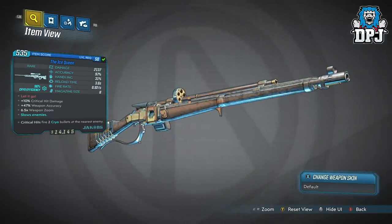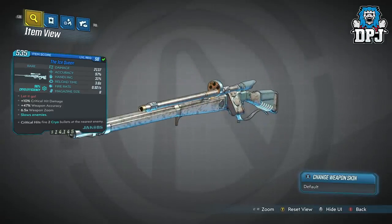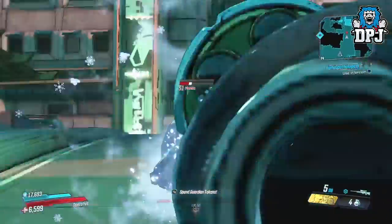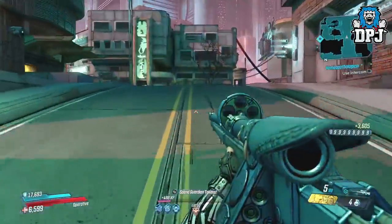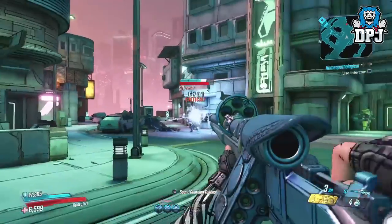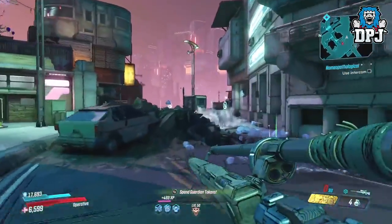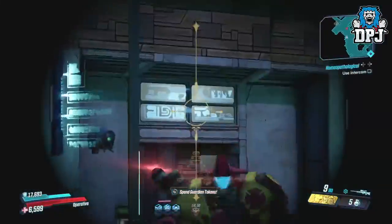I believe this perk is unique to this weapon. I've seen additional perks like the one on the One Pump Chump where a crit shot fires another shot to a nearby enemy, but I've never seen two, especially firing cryo bullets. It also looks amazing and feels great to use. I'm not really a fan of snipers in this game besides the recently nerfed Lyuda, but this one I do enjoy using. If it seems of interest to you, it's a dedicated drop exclusive to Eurelia upon Eden 6.